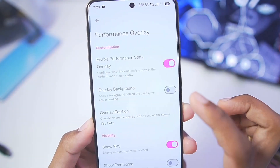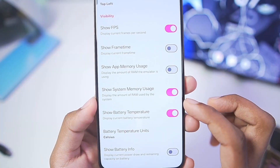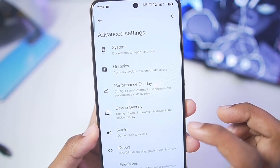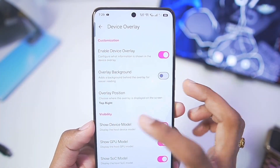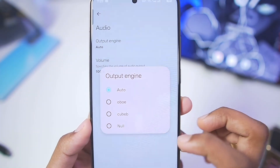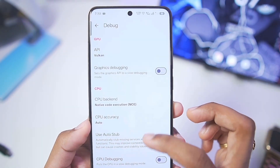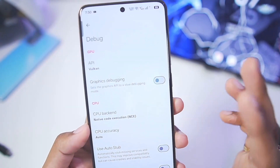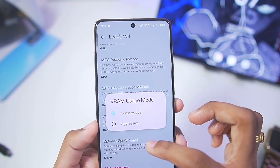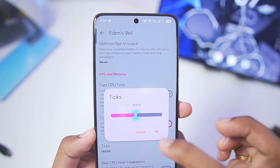Go to Performance Overlay and customize what you want to see — battery temperature, system memory usage, etc. I'll only enable App Memory Usage. Go back to Device Overlay and keep everything as default. For Audio Output, you can set it to Null for a few more FPS, but I'll keep it at Auto. In Debug, make sure the CPU backend is set to Native Code Execution and keep everything else as default.